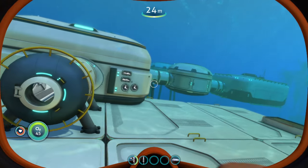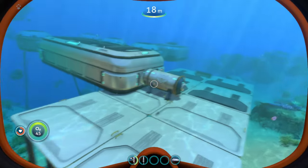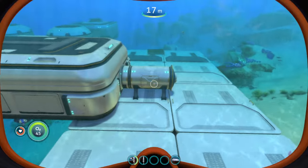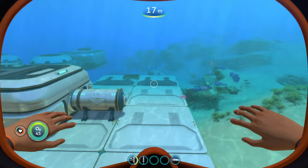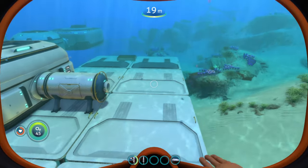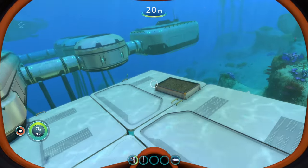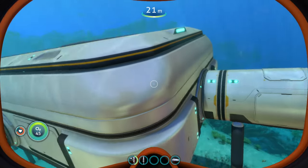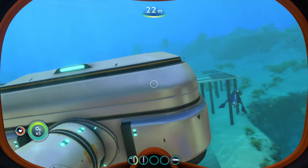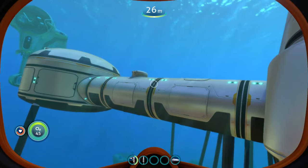Coming in at number four is the sleek bases mod. One of the first changes you can see is to the foundation — in the base game there's a little gray/black part, but with this mod installed it changes to white to match the entire foundation. On the large room, a section that used to be blue changes to a clean white to match everything else, giving it a much cleaner look.